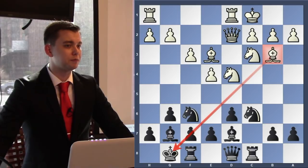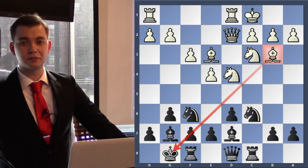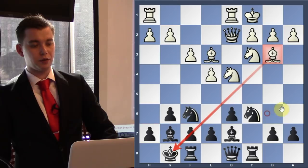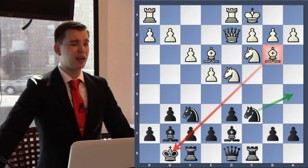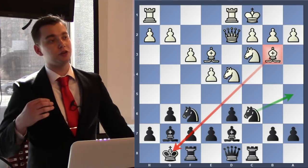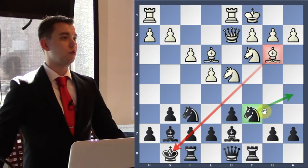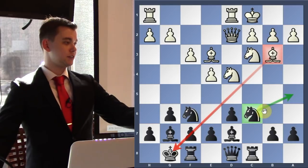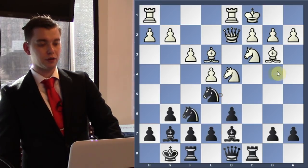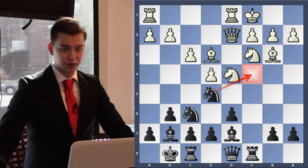A student suggests knight a5, which could work, but putting a knight on the edge of the board isn't ideal — I don't like to put any piece on the edge unless it's a king. Let's find a more central square. The answer is knight to e5 — very good! This is the maneuver: we can focus on the outpost on c4 and that's where the knight is heading. This is what was played in the game.